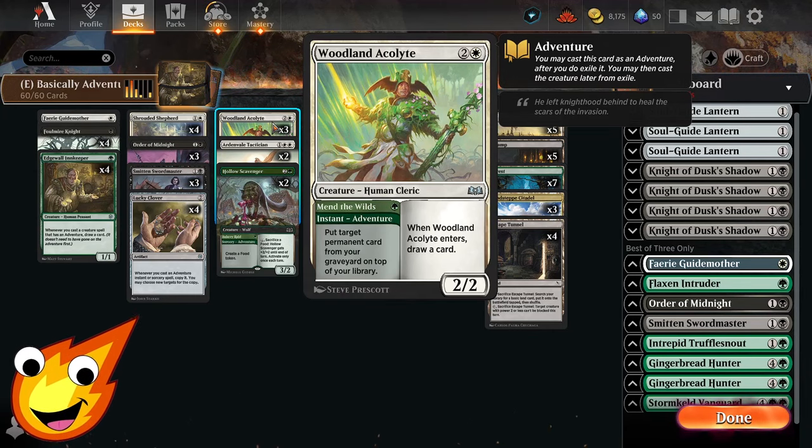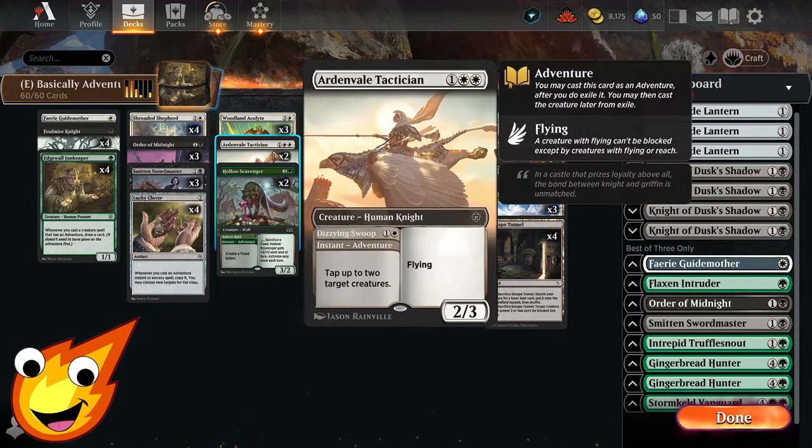In the three-drop slot, Woodland Acolyte simply draws a card when it enters. Its adventure side, Mend the Wilds, can put a permanent card from our graveyard back on top of our library, helping us keep recurring what we use over and over again.